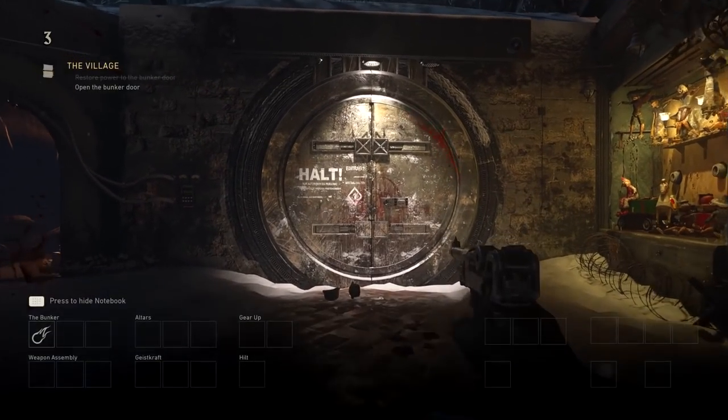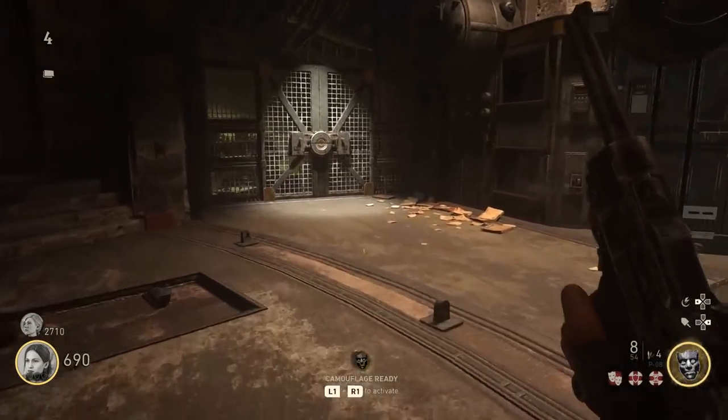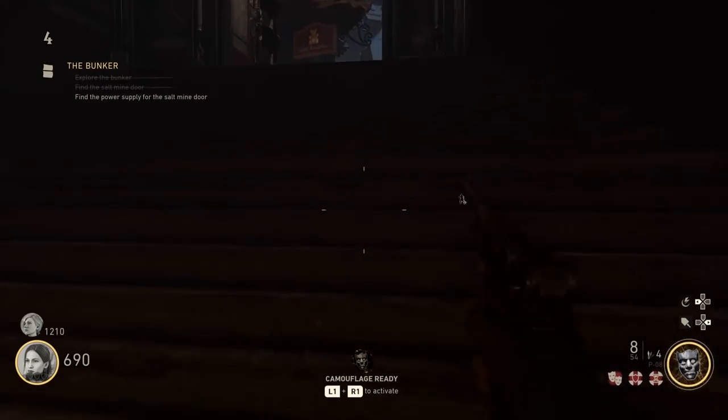As soon as that's done, go back up top and open the bunker door for 1,250 jolts, then make your way through the tunnels, and in the command room — which contains the mystery box — you'll be able to find the door to the salt mine, but it's locked, and to open it, we need power.